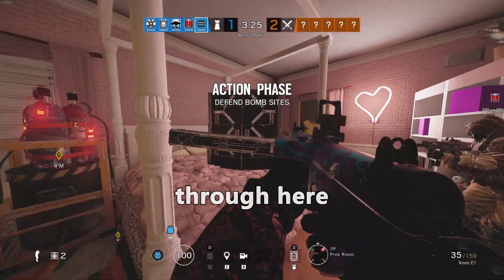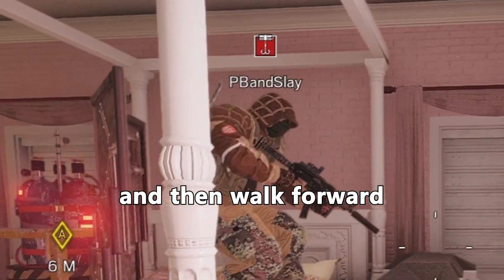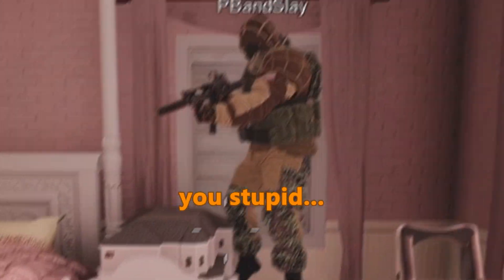Alright, alright. I want you to vault over this through here. This is gonna kill me instantly. No, no, no. Vault over, and then walk forward. There you go, you're on top of the house. Oh my god, you stupid-